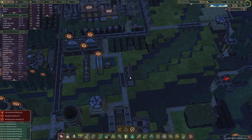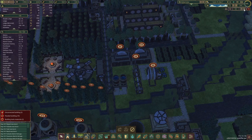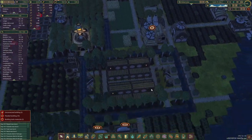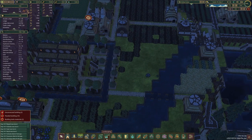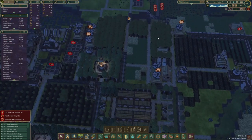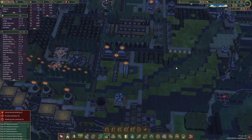Another thing I almost forgot: because the connection to our waterway is over here, we're going to have to provide another access point of water. I'm thinking it's going to be here, so for that we're going to queue up some dynamite. That way we are going to keep this whole area fertile — that's exactly what I wanted to say. Let's speed up the time just a tiny bit.